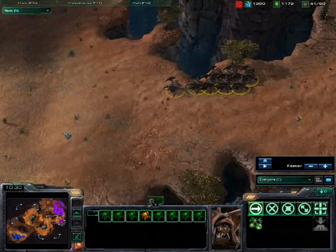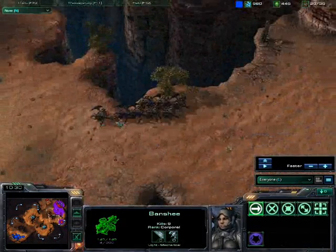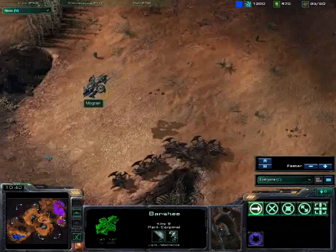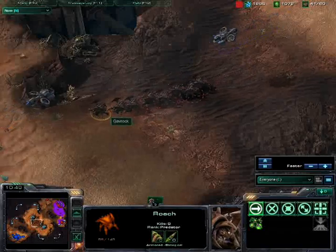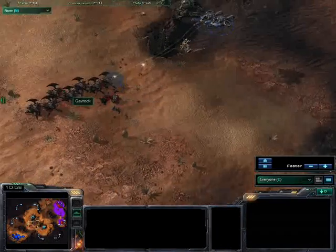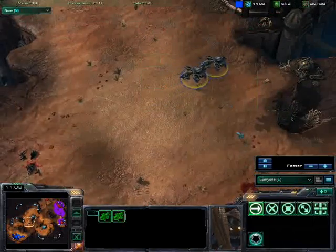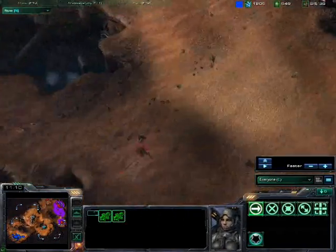Here's my counter push. I believe he's gone early banshee, so he can't really have any form of an army. My fateful roaches go marching across the map. His banshee leads to intercept. I've selected the roaches and I start to pick the one he's shooting and send it off in a different direction to try and throw him off a bit. It does slow him down a little bit, but I think he proceeds to think he's not going to kill them in time.